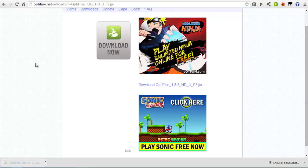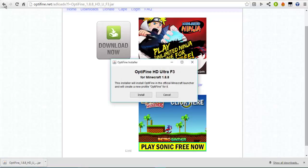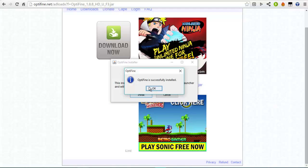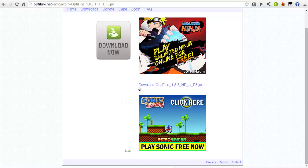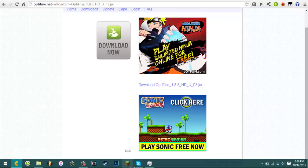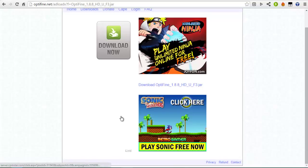Once it's done downloading, just click on it and it should show a pop-up — Optifine Ultra F3. None of the information in the installer is really important. Just click Install right here and then it should say 'Optifine successfully installed.' So yeah, just open up Minecraft.